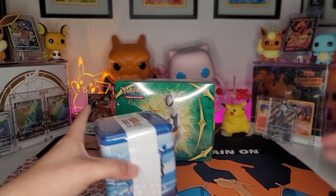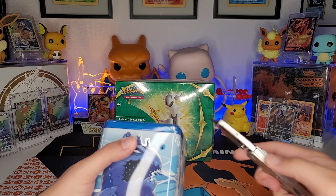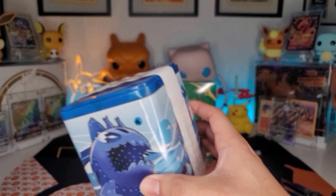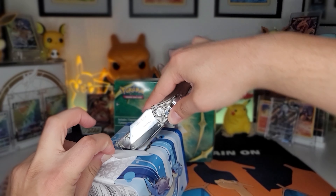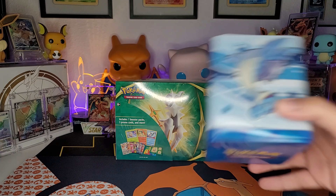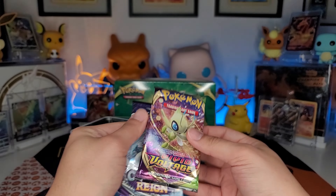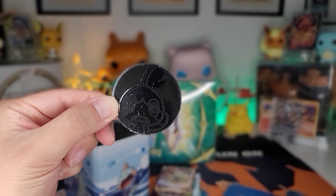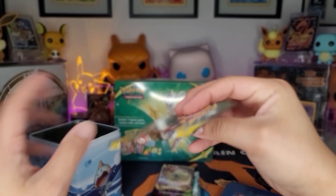Without further ado, let's get into the stackable tin. I believe this comes with three booster packs and a coin — you can hear the coin bouncing around in there. We got a Vivid Voltage, a Chilling Reign, and of course an Evolving Skies. That's a pretty cool, subtle coin. The last one came with a Pikachu; I forgot what the green cycle tin came with.